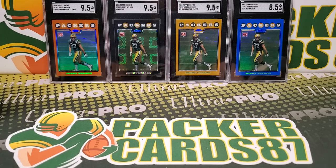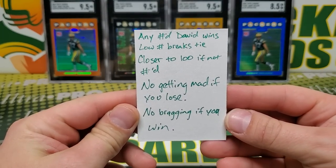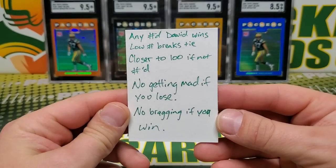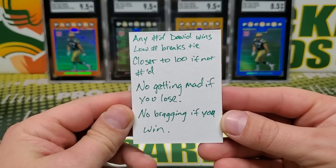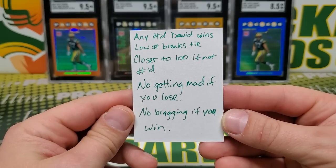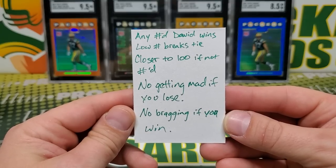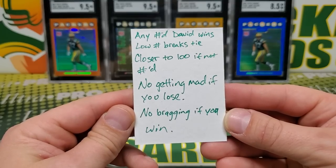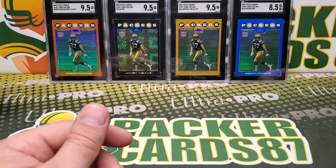All right, looks like we figured out our rules — they're pretty simple. Any numbered David wins. If we both get a numbered David, low number breaks the tie. If neither are numbered and we both got them, whichever one is closer to number 100 in the set. No getting mad if you lose, no bragging if you win. I don't like those last rules.